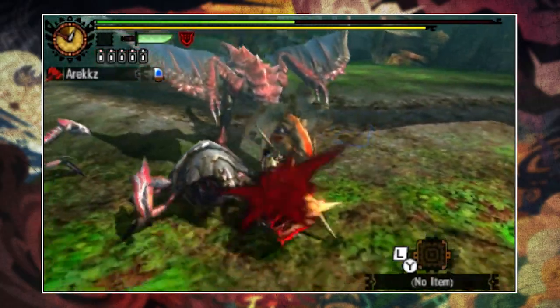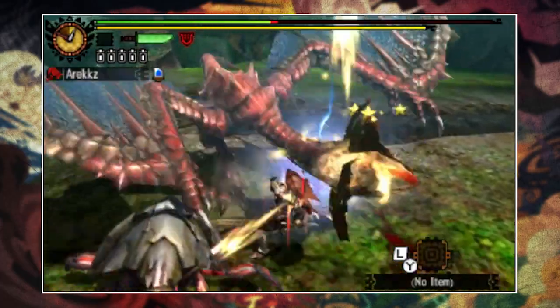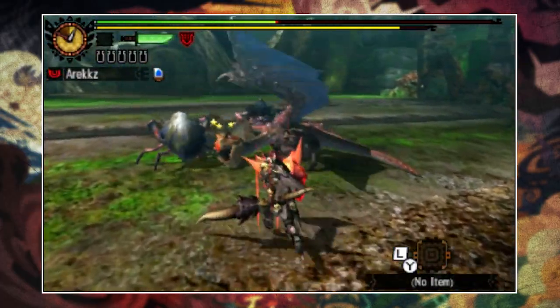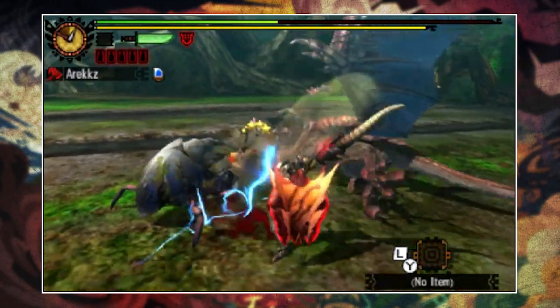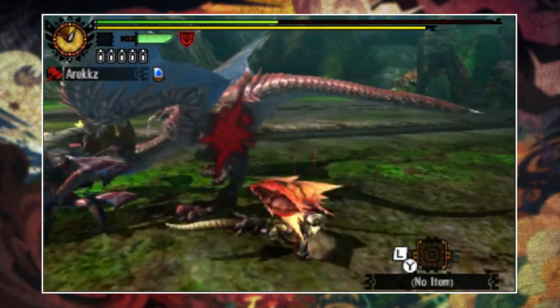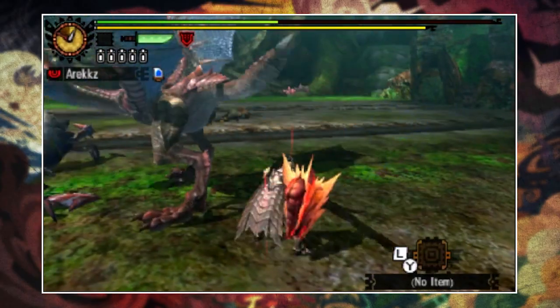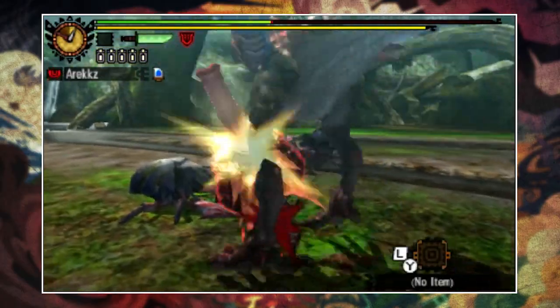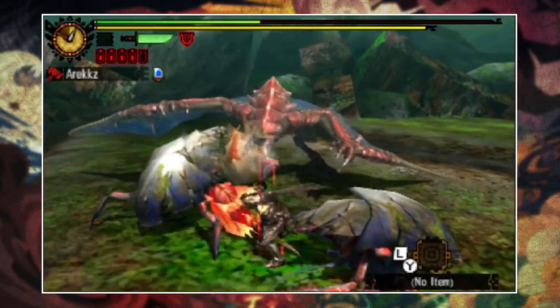Luckily, guild quests can be leveled up, so if you have one that drops a weapon or piece of armor you're after, simply completing the quest will level it up. Obviously if it's a very low level, you'll need to complete it quite a few times to get it where you want it. Realistically, guild quests give the best items when they're around level 136 to 140, so while it may take some time, in the long run it's worth it.